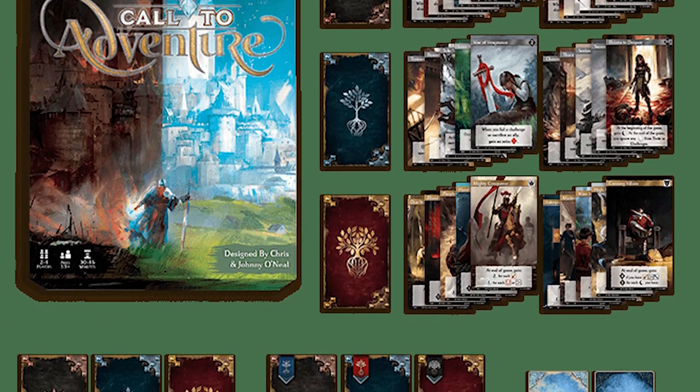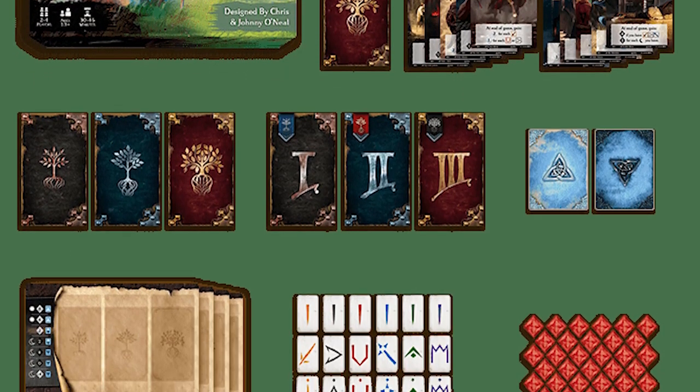Moving along, we have Call to Adventure, which is almost like a role-playing experience in a board game. You're playing as a singular hero, following your hero throughout their hero's journey — as a hero or maybe an anti-hero — building up your skills, meeting different challenges, choosing which path you want to take, and gathering runes to accomplish those challenges. At the end you have a story of how your character has gone through different trials and where they ended up.